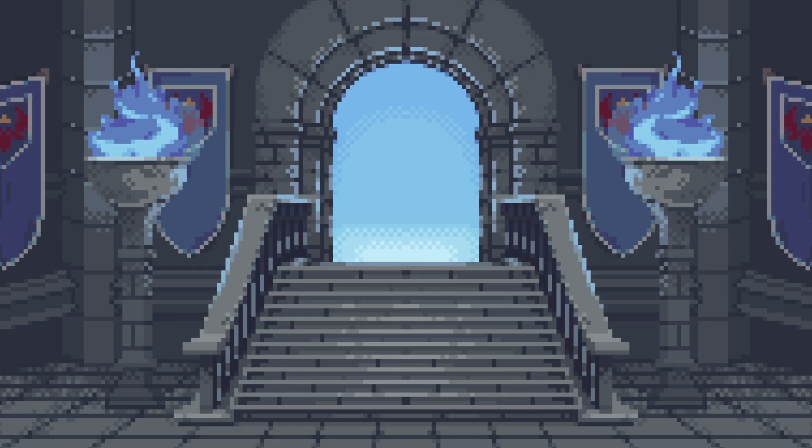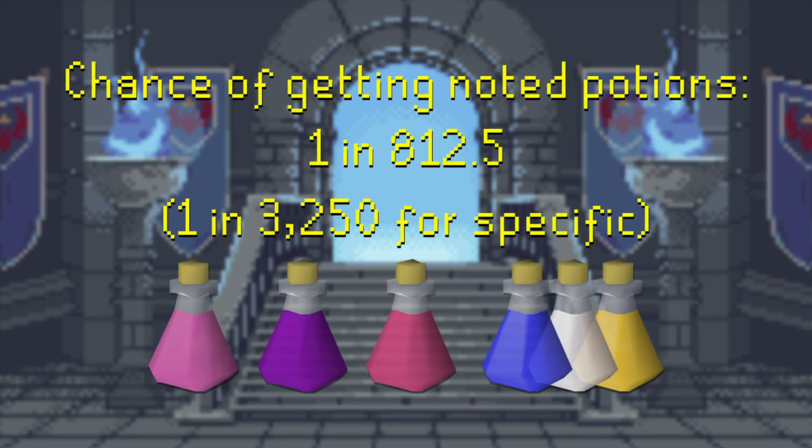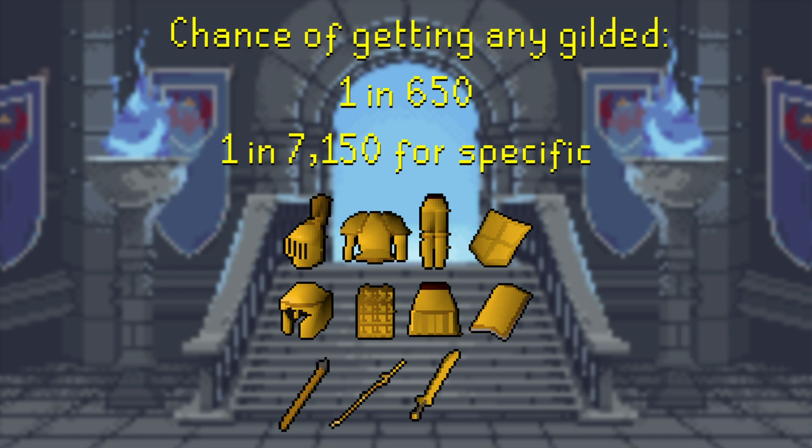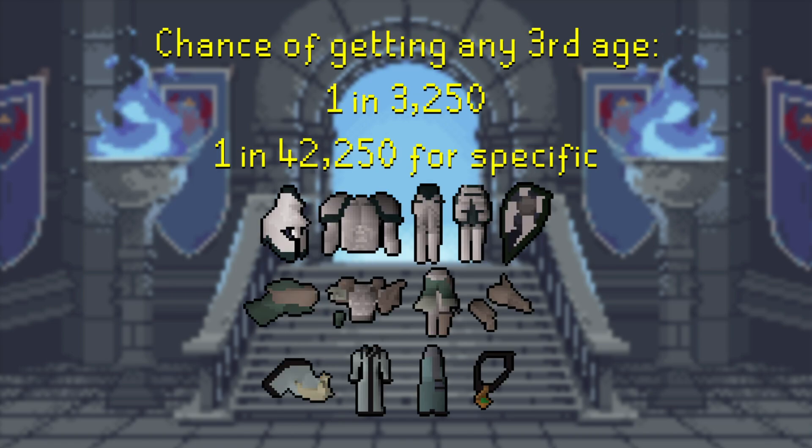Let's quickly go over the drop rates for mega rares for hard clues. The chance of hitting the mega rare table and receiving noted potions is about 1 in 812, or 1 in 3,250 for a specific item. The chance of getting any gilded piece is 1 in 650, or 1 in 7,150 for a specific piece. And the chance of getting any third age is 1 in 3,250, or 1 in 42,250 for a specific piece.